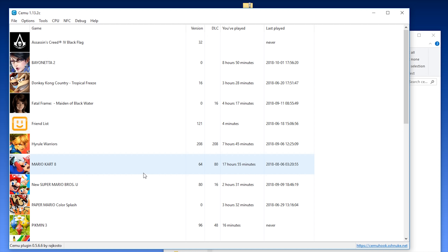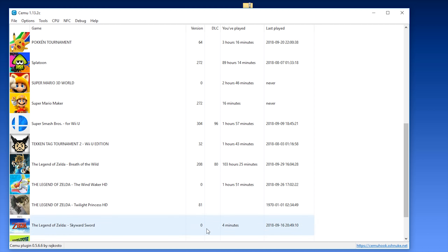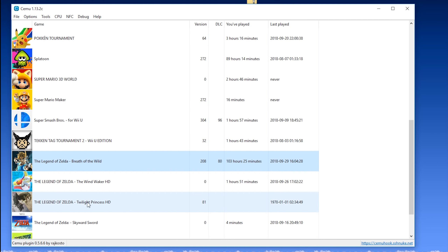The next thing I'm going to show you is how to set up your optimized game profile for The Legend of Zelda: Breath of the Wild, the most difficult to run game on this emulator. Scroll down the list, find Breath of the Wild, right-click on it, and open the game profile option. Once the game profile window opens, change the majority of your settings to what you see on screen. The two most important options are the accurate shader emulation setting — setting this to equals min will give you a small performance boost and for NVIDIA users will save about 3 or 4GB of RAM utilization. You are also going to want to change your CPU mode to match your own CPU's core or thread amount. Once finished, click File, Save. You can find settings for other games on a special channel in my Discord.